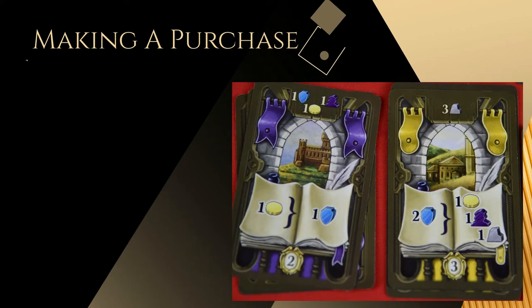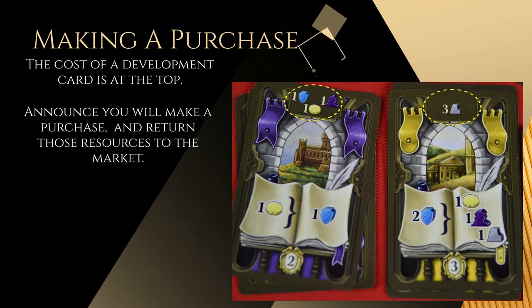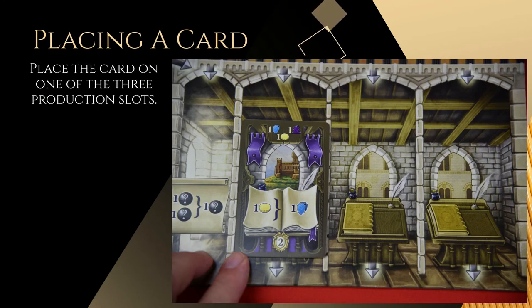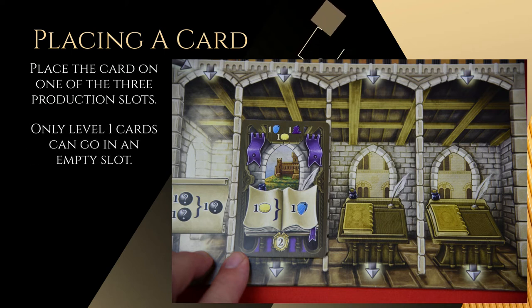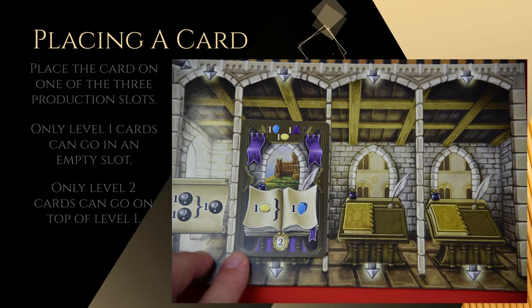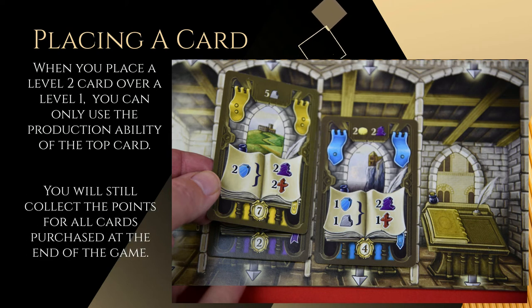The second option is purchasing a development card. On a development card, you will see the cost listed. When you have enough resources, you announce that is what you will do, return the appropriate resources to the market, and collect your development card. You can then choose one of three slots to place it. If the slot is empty, only a level one card can go there. If it already has a level one card, only a level two card can go there, and so on. You cannot skip a level. When you place a higher-level card over a lower one, you can no longer use the lower card's production ability, but you still collect its points at the end of the game.